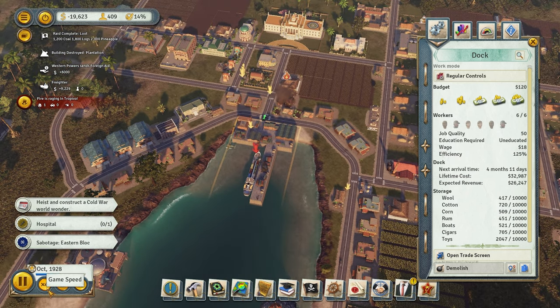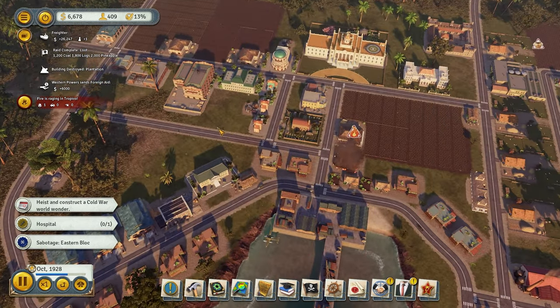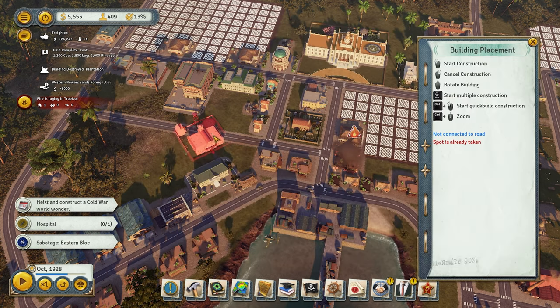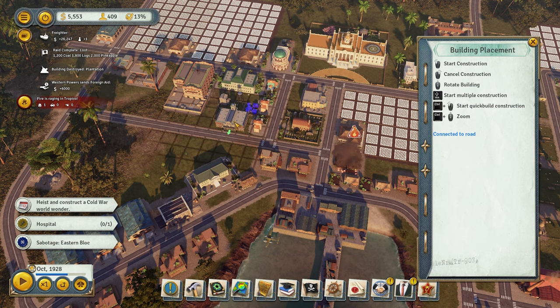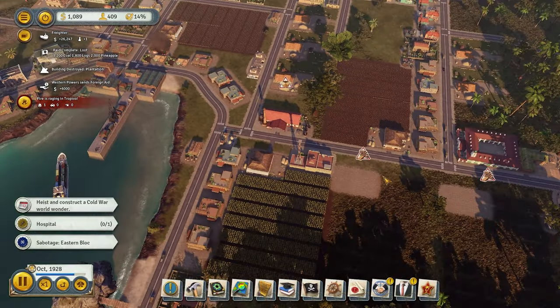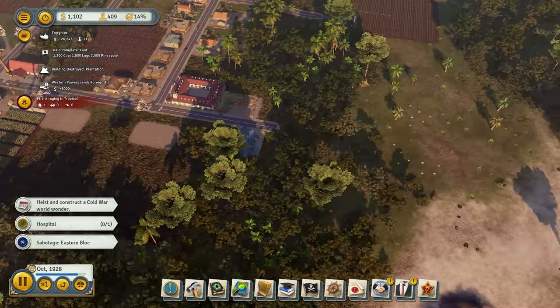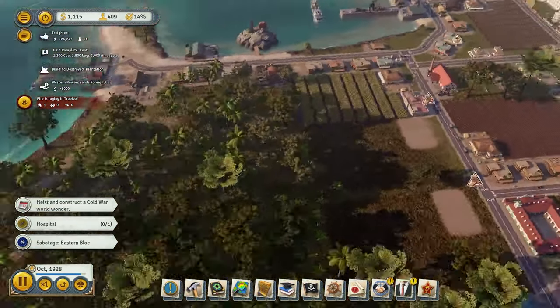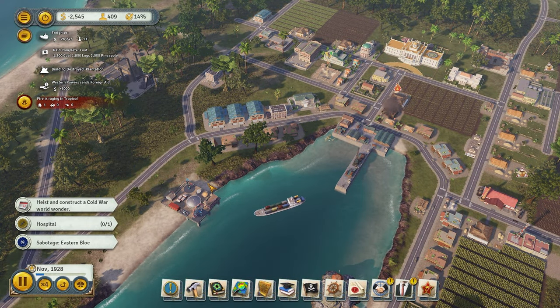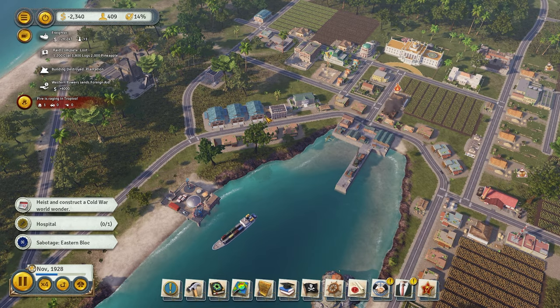We've been getting a lot of fires, so instead of the college and the bank first, I'm going to have to focus on building a fire station. Let's go ahead and build a fire station now. I feel better now because buildings have been burning down — this got torn down, this got torn down. So yeah, we're losing a lot of money from this. We need a fire station for this one, so we're going to build that.